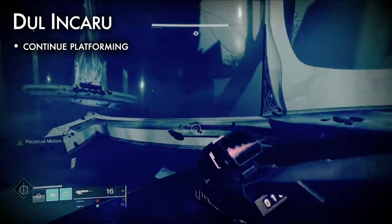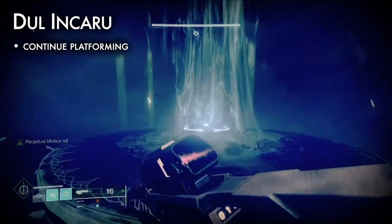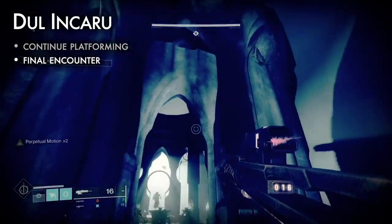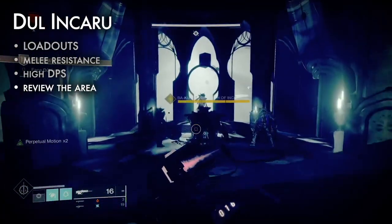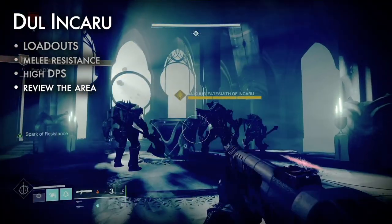Climb the gravity lifts and broken platforms. After several minutes of dodging adds and yeets, you'll reach the final encounter, Dolankaru. To prepare, tune loadouts for melee damage resistance and high DPS. Review the small room's layout — there is very little cover, and the boss is on the far platform.